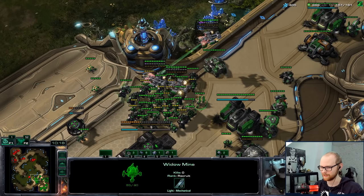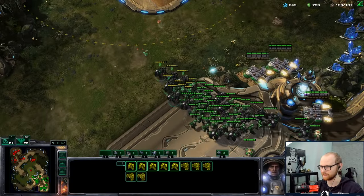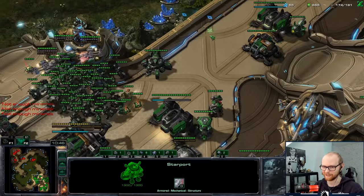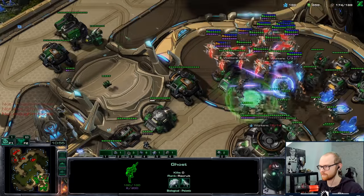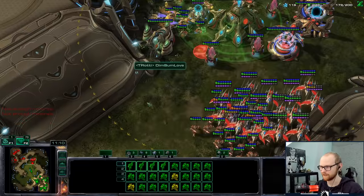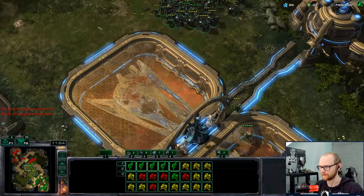Carriers might be on the way at some point, but it's not quite the scariest thing - there's no Colossus, Disruptors, Storm or anything out yet. Carriers on their own until they become a very high count should be something I can deal with. How many Ghosts should we make? Probably just enough. If that's his army and I EMP the Phoenixes, it's pretty much just done for him. Especially if we get the EMP upgrade done. Big EMP number one. Keep in mind that EMP doesn't actually drain all the energy - it only drains half on Shields. Big EMP again.